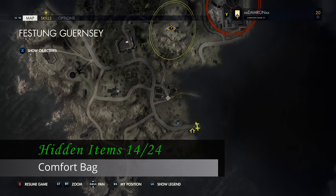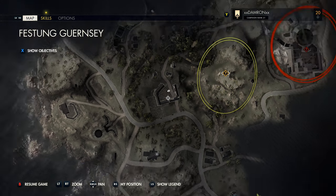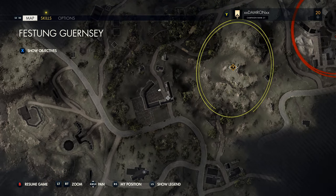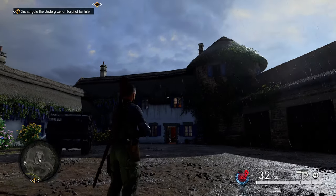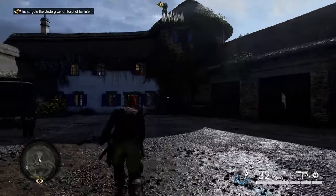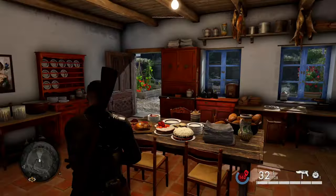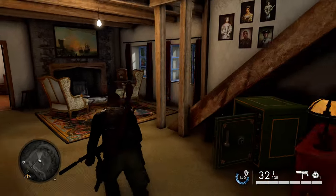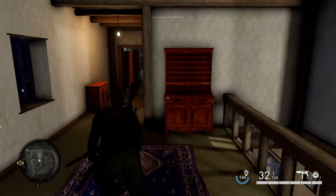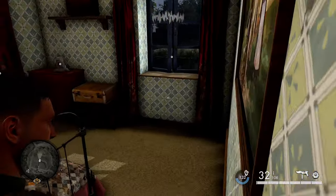From Martello Tower, head north-northwest to a farmhouse that's roughly in the center of the map. You're looking for the building that is white with blue shutters — that's the main portion. Head into that building, go to the second floor, turn around, and head back to the back bedroom. On a dresser in the bedroom is our next hidden item.